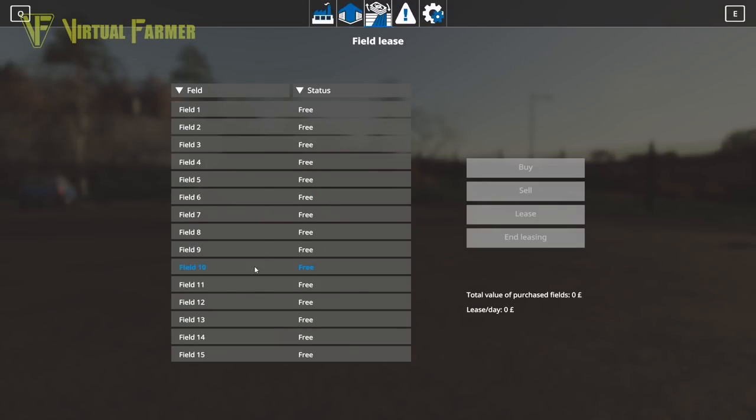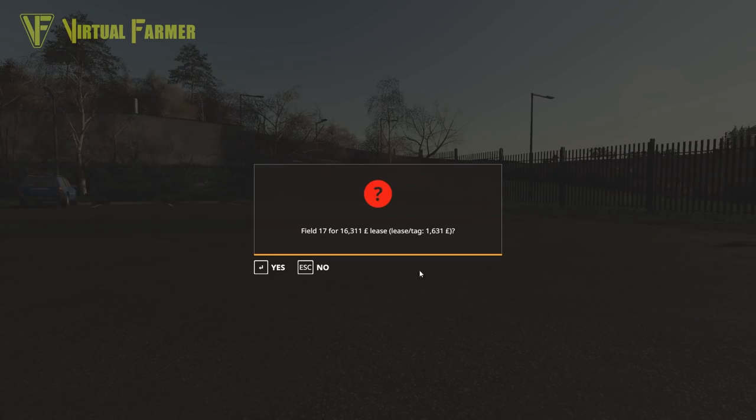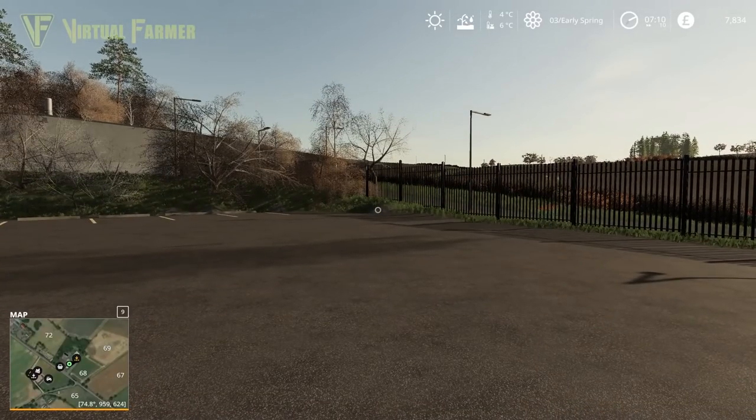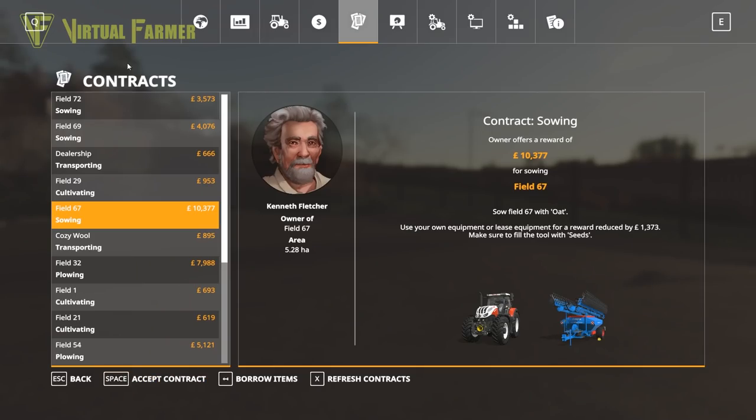Just renting Field 17 in the first place is going to cost us £16,311, so we're way off that yet. We want to grab a contract today that will move us forward, and we've got Field 67. We've updated to the actual release of the map and lost those potato contracts, but my calculations were that we couldn't do those anyway - we didn't have enough money to run them. We have £10,300 and we'll lose £1,300 here but we should be able to do this.